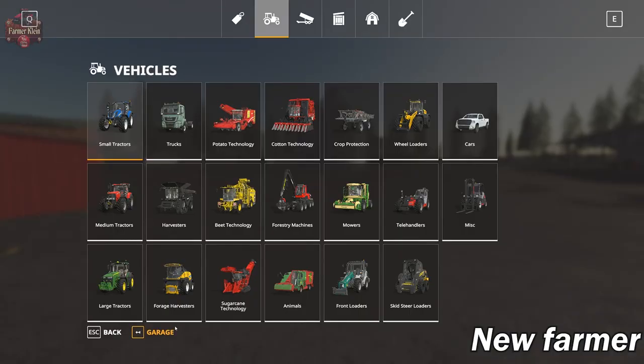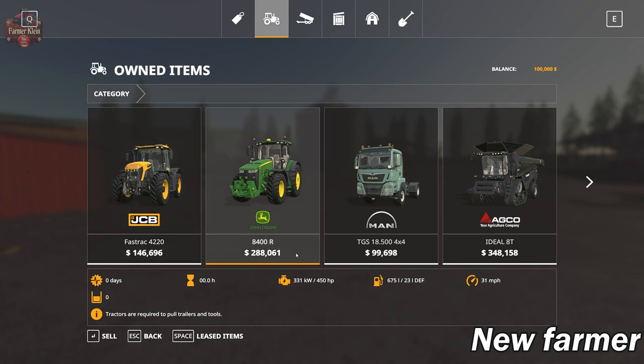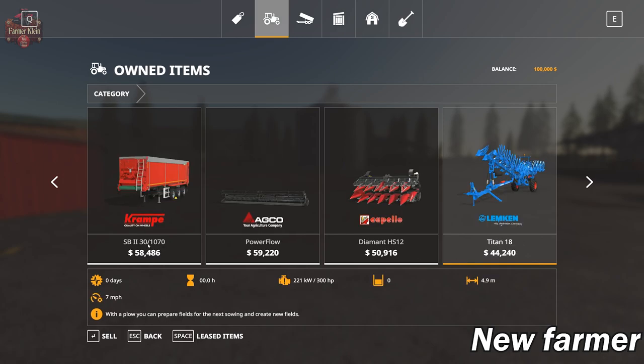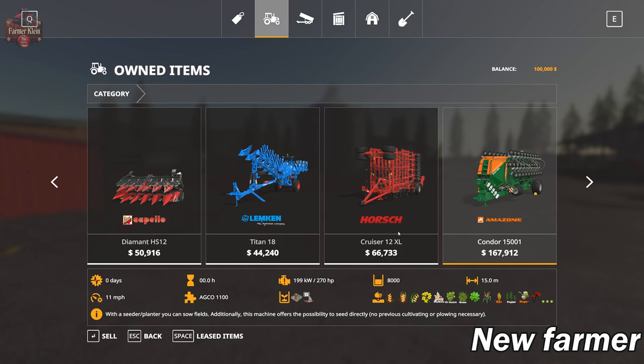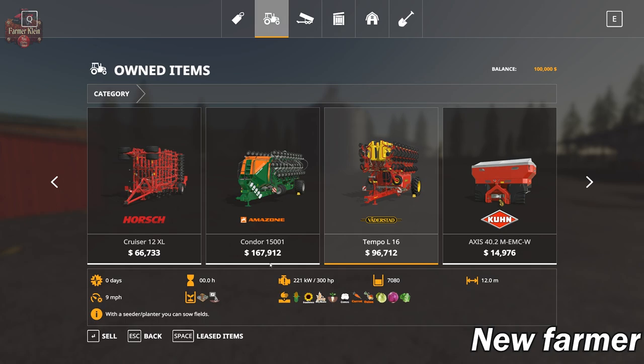Let's take a look at our starting fleet. In the garage, we start out with the JCB and the John Deere 8400R, ranging from 235 to 450 horsepower. We've got the MAN TGS truck, as well as the AGCO Ideal 8T Harvester with the grain header. We have the Crampy SP2 semi-trailer, a row crop header, and the Diamant HS12 Diamant. We've got the large Limpkin Plow, Porsche Cruiser Cultivator, and a pair of seeders — the Amazon Condor Seeder and the Tempo Planter.